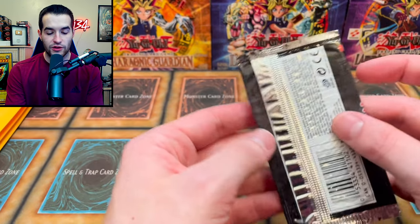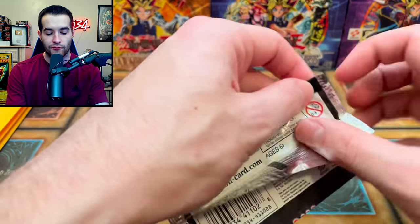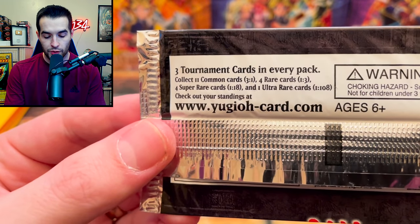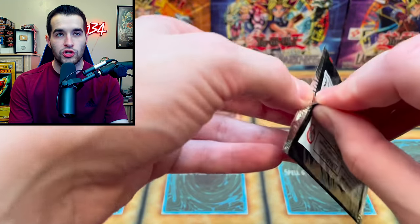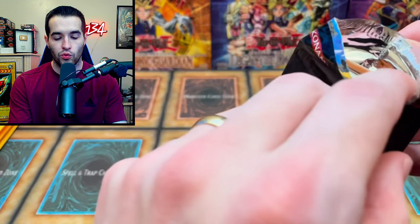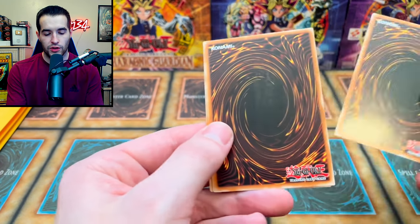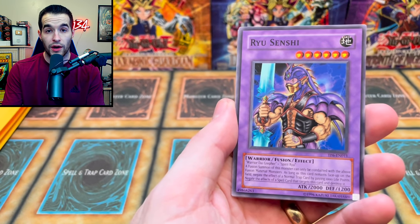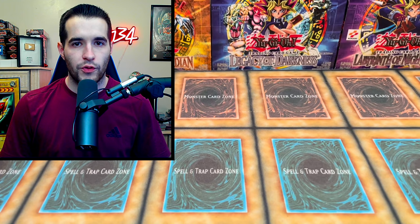2005 — we have Tournament Pack 6. These packs were given out to players at tournaments — only three cards each. The ratios are 11 commons, 4 rares, 4 supers, and 1 ultra out of 108. The ultra is Toon Cannon Soldier. We pulled Raishin the Ultimatonics — a cool common worth a couple bucks in the Go format — and Susa Soldier and Clown Zombie.